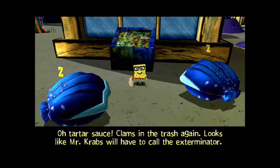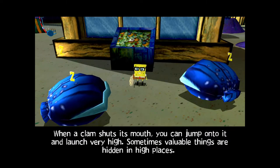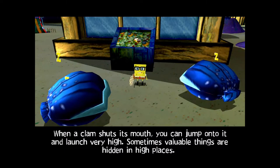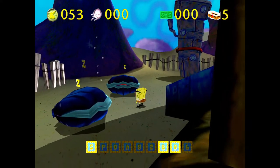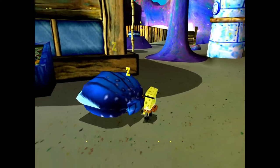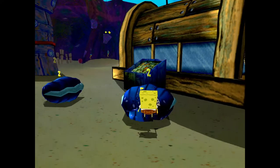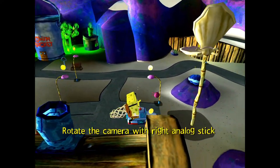The narrator pipes up: 'Clams in the trash again! Looks like Mr. Krabs will have to call the exterminator!' Then: 'Do not be so hasty, for these clams are just a part of the cycle of life. When a clam shuts its mouth, you can jump onto it and launch very high. Sometimes valuable things are hidden in high places.' So these clams work kind of like the seafloor vents we were jumping off of earlier — they just shoot you up like that.